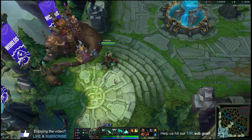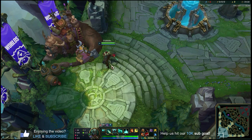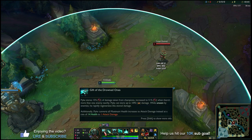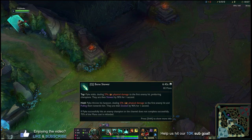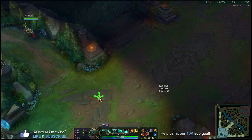Now let's talk about Pyke's passive and abilities with some basic combos. The Gift of the Drowned Ones passive: when you take damage, you'll see a gray bar appear as your green health drops. If you pop out of enemy vision, that gray health starts to refill. The more attack damage and lethality you build, the more health you can store to regenerate when you go out of sight. So make sure you're building those items to maximize your passive healing.